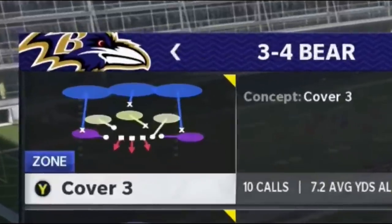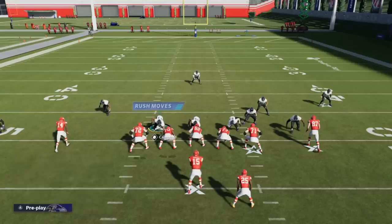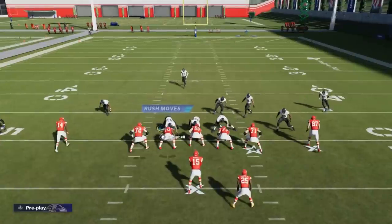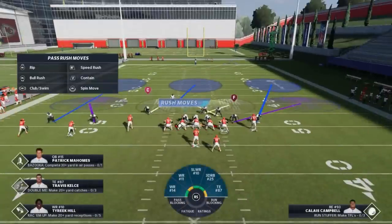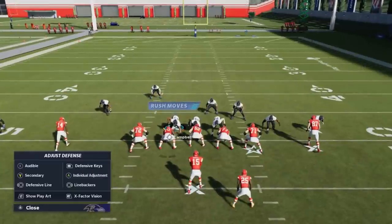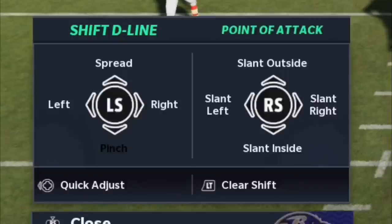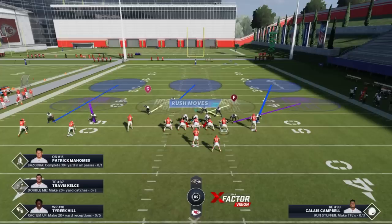Now I'm going to show you a really good A-gap blitz from the cover three — or from the three-four bear. It's really simple. All you have to do is hit the right bumper — R1 on PlayStation or the right bumper on Xbox — and pinch the entire defense. One issue with that is your cornerbacks can be susceptible outside and get beat on streaks, so I'll adjust for that. After pinching, put the defensive front on a slant inside — that's D-pad to the left and down. They all crash inwards in the one gap, which is basically going to glitch the inside by creating switches where blockers pass rushers off to nobody.